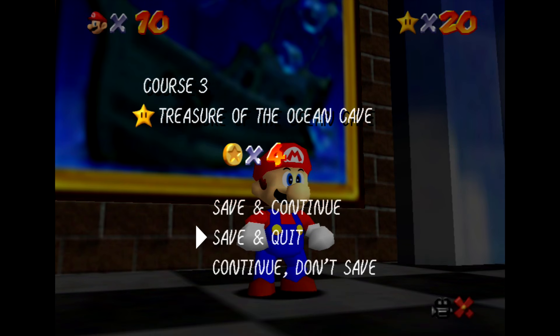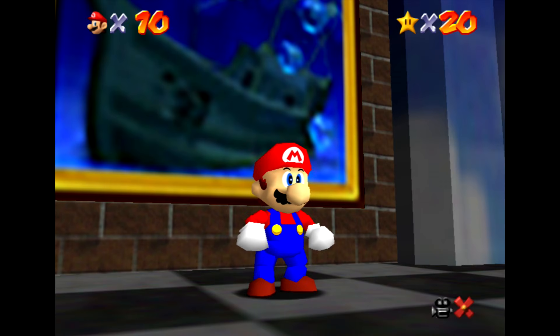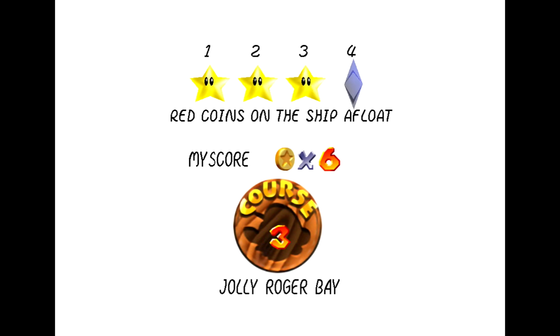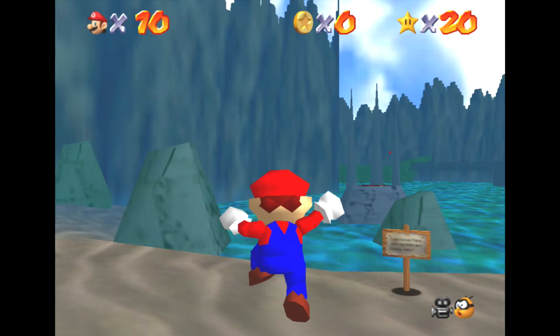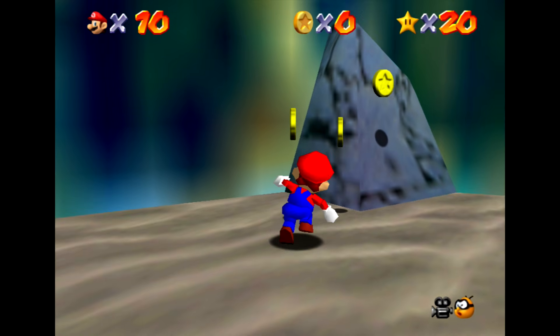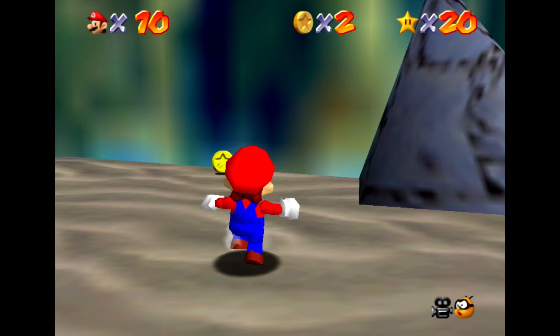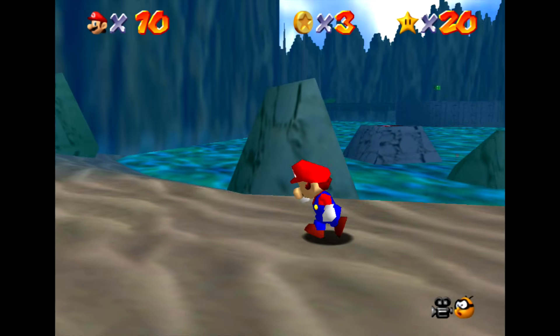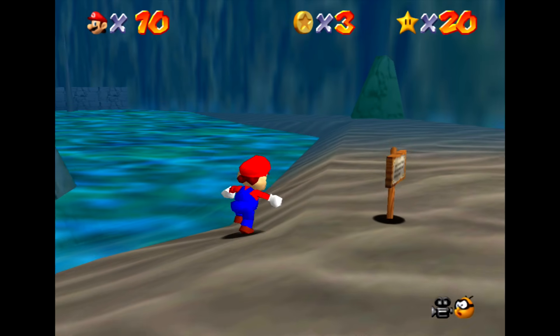Got that done — that was pretty good. I feel like this is definitely the toughest level we've tackled so far, but we're just going to keep at it. The more we play, the better we'll get. Let's see what star four has for us — Red Coins on the Ship Afloat. A bit of a challenge, I'm sure. But let's make sure we're also grabbing as many coins as possible, because as per usual I try to get the 100 normal coins while also getting all of the red coins.